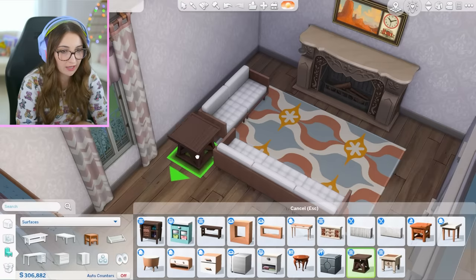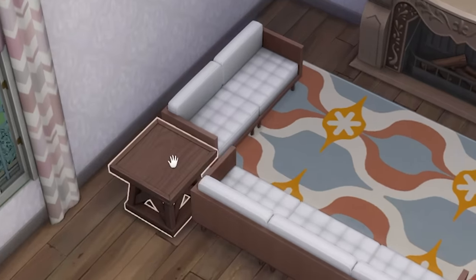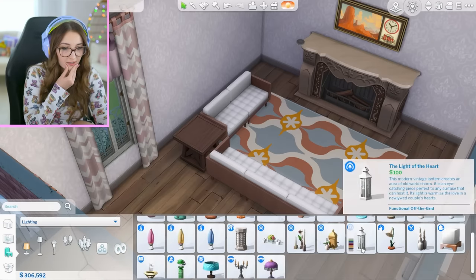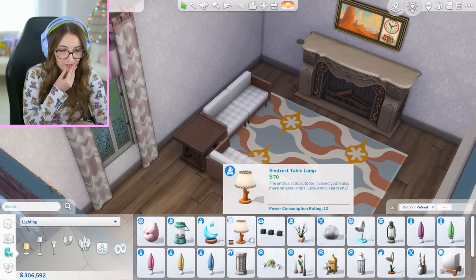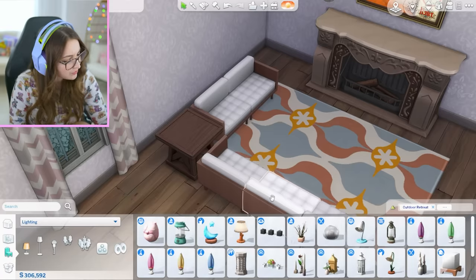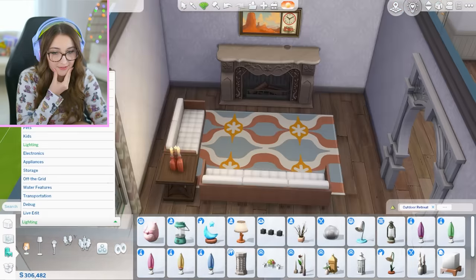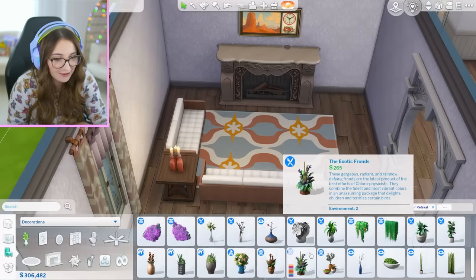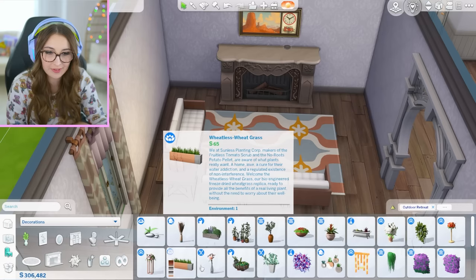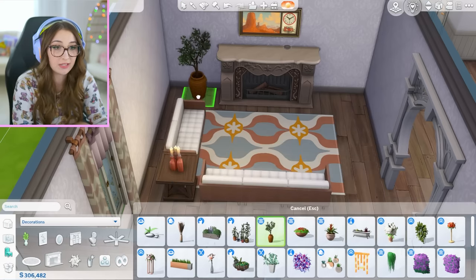End tables — hey, these aren't too bad. I love this one. Do we have a good lamp? Lots of cute lamps — lots of unique lamps. Cannot go wrong with candles. Plants — I was thinking of the plant kit but I do not have that. These are super weird options, but this plant's great. She's a good one. I did forget about a coffee table, so let me go back and get that. These are okay, not bad.